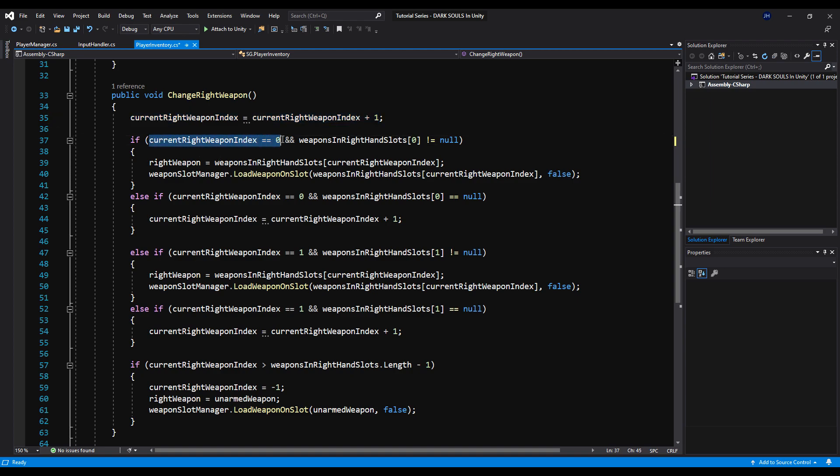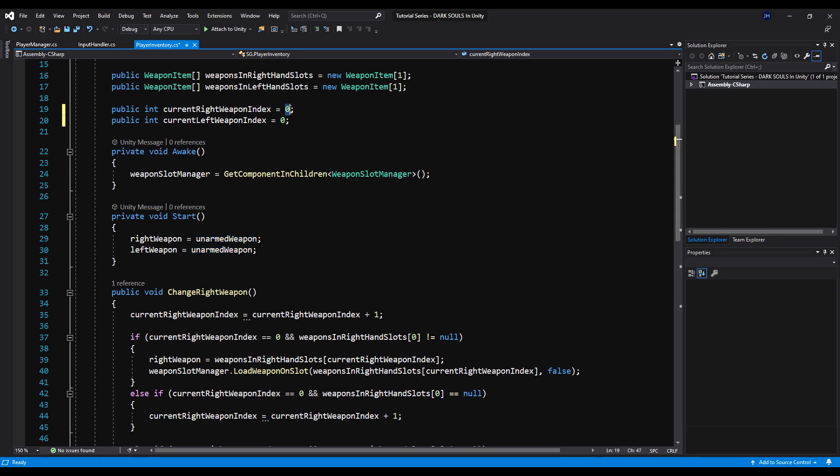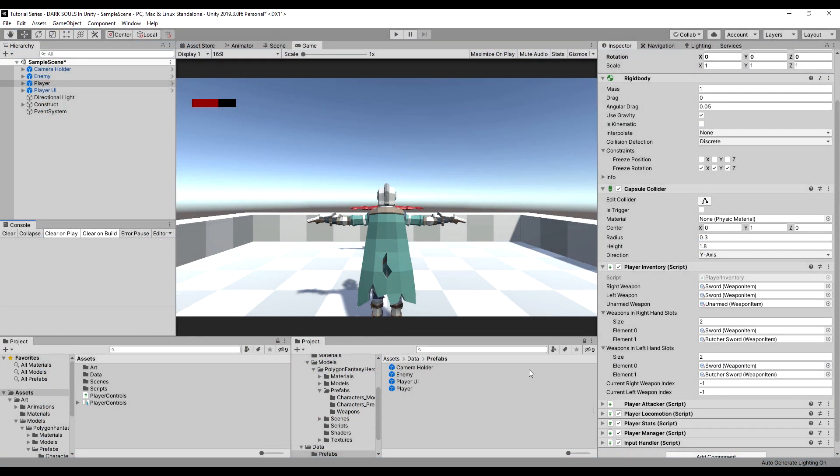Let's go through the code. Current right weapon index equals current right weapon index plus one — so when you call change right weapon, it assesses your weapon index and adds one. If your weapon index equals, say, one, it looks for the weapon in right hand slots at position one. If that weapon is not null, it assigns it; if not, it adds one more to go to the next slot. If at any point your weapon index goes over the length of possible weapons, it goes back to minus one and sets your weapon to unarmed. This lets you cycle through both weapon slots and also have an unarmed slot. We should assign current right weapon index and current left weapon index to minus one so we start on the unarmed weapon.